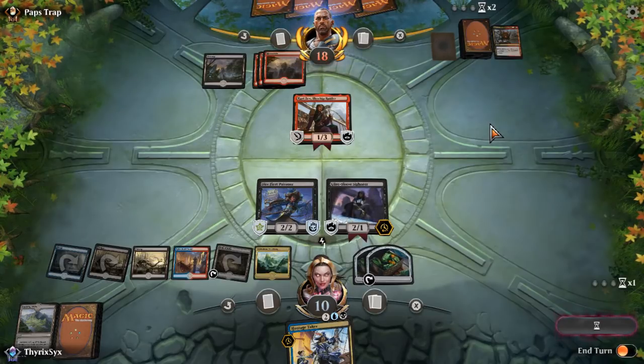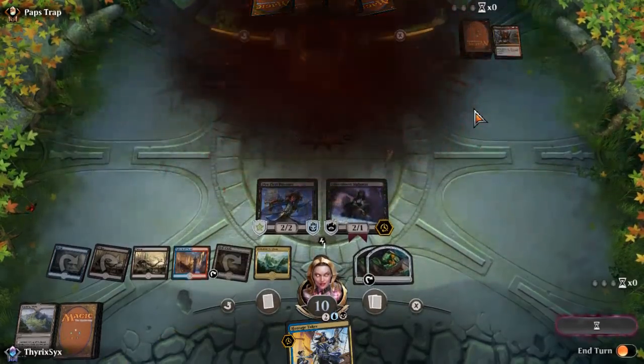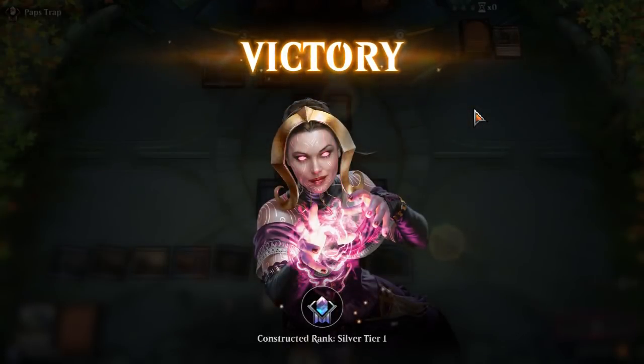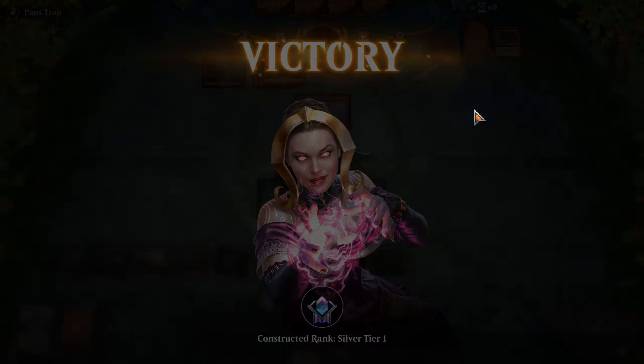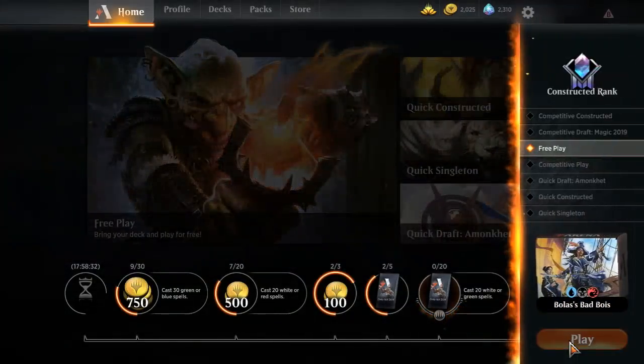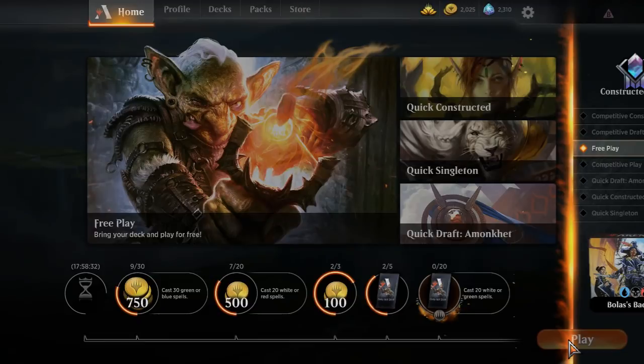Unfortunately I wouldn't block — my opponent might not know that — but I need the Glint-Sleeve to live because my opponent is now on four cards and I'm on one. My opponent might not realize I'm not going to block. They concede? Really? What was in their hand — it must have been nothing but five-drops. That's weird. So yeah, I don't think that was a stock mono red list. Maybe removing the sideboard did what I wanted.